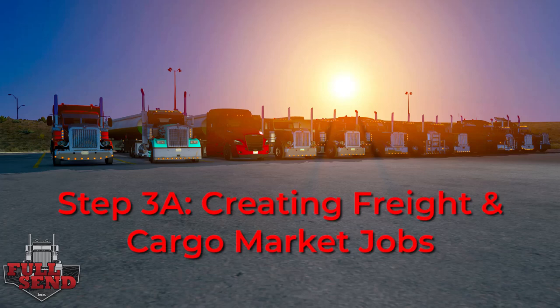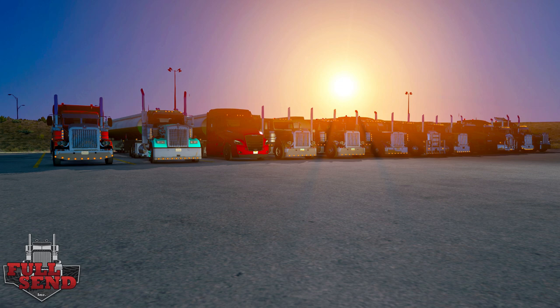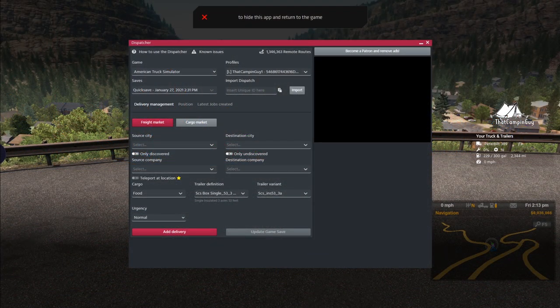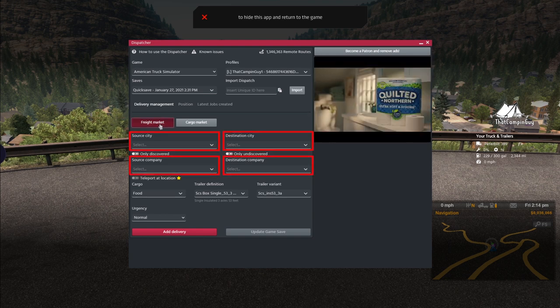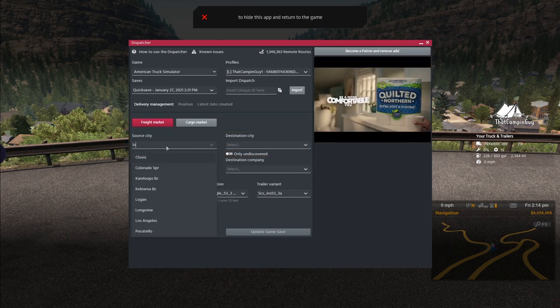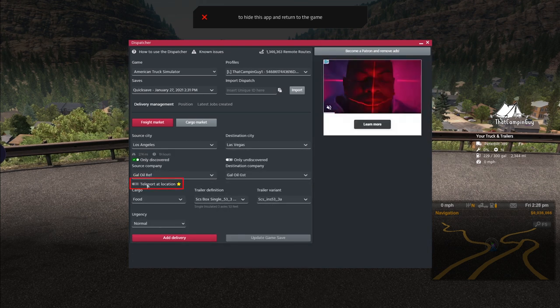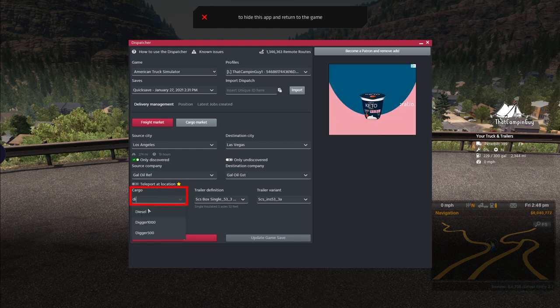Step 3a: creating freight and cargo market jobs. If you skipped to this step, make a current save, then press Alt+D to open the Dispatcher and make sure you're on the Freight Market tab under Delivery Management. Select your source and destination city and company. The Teleport at Location button is only available to Truckie Premium users, denoted by the golden star — this feature has not yet been publicly released but is coming soon. It will teleport your truck to the first company in your job list when you load your quick save.